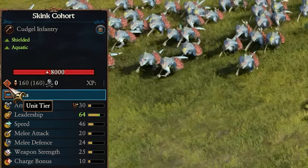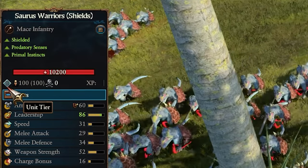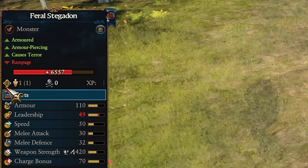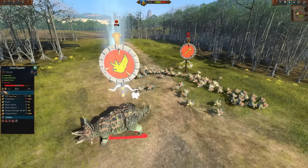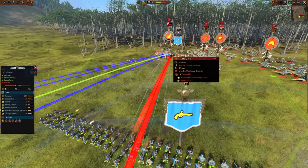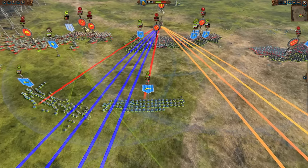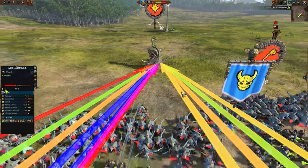Tier two units many will be worth focus firing, so keep an eye out for the silver symbol. But the golden tier three symbol is the one you really want to look for — any tier three unit is most likely worth blasting to pieces as quickly as possible. Prioritize those first, like here with the Stegadon — two units of Thunderers and some cannons blasting it down. If you've got missile and artillery units, make sure they work together to take down targets quickly. Better to take down one strong enemy unit very quickly rather than three very slowly.